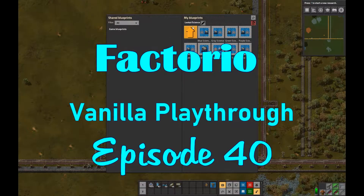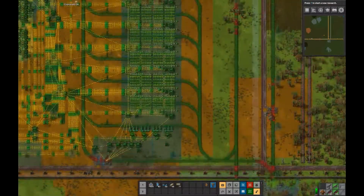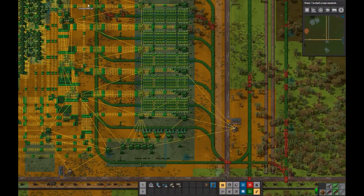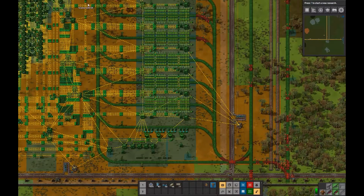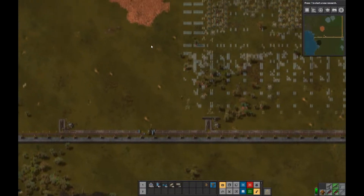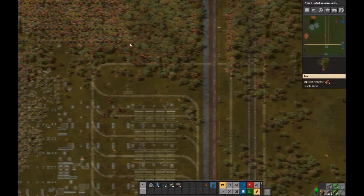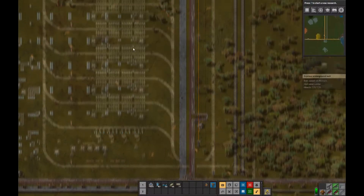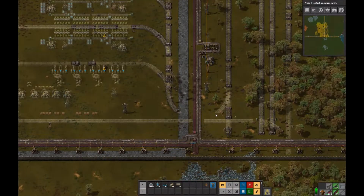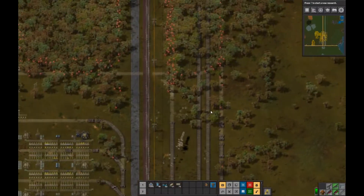Hello, welcome to Factorio Vanilla Playthrough episode number 40 - the big 4-0. That's a big looking blueprint; you can't even see half of it on the screen. That is my 400 science per minute blueprint that I obtained from my previous playthrough. Now that I've started scrolling around a bit you can kind of see how big it is. Right now we're looking at mostly just the unloaders.